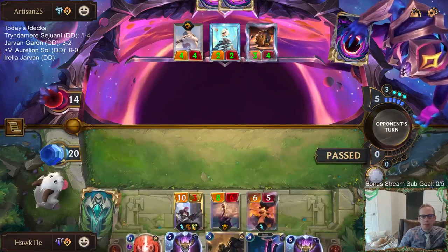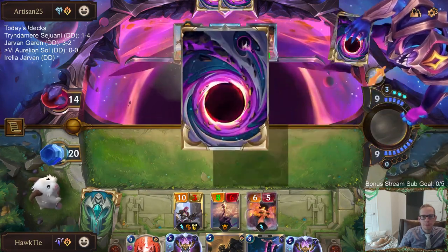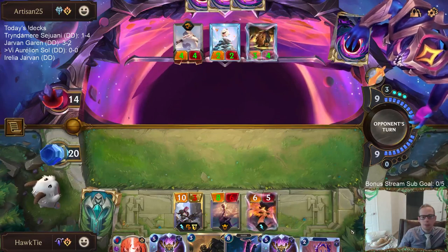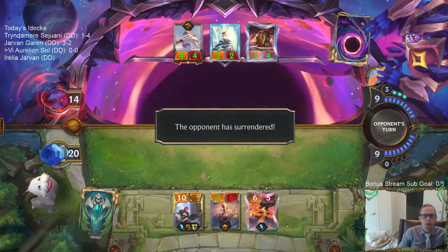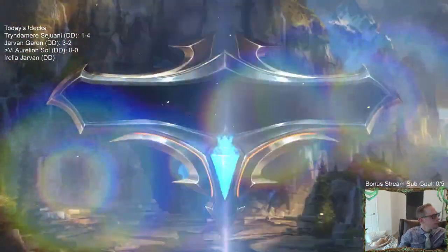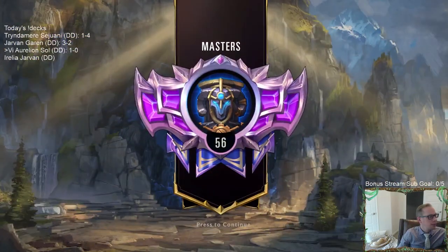Nightfall Eclipse Dragon is really underplayed. Playing against Eclipse Dragon decks, they do not use Nightfall Eclipse Dragon nearly enough. If I go Mind Splitter then whatever I target they just block. Aurora Porialis — that kind of card — is what they'd need to come back.